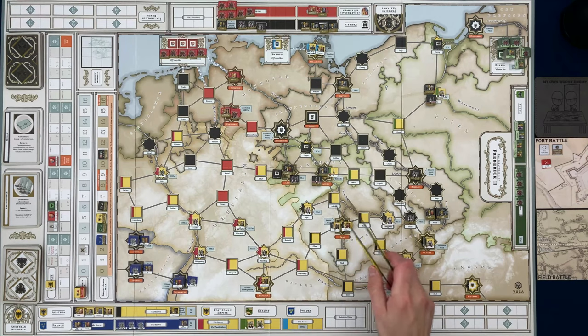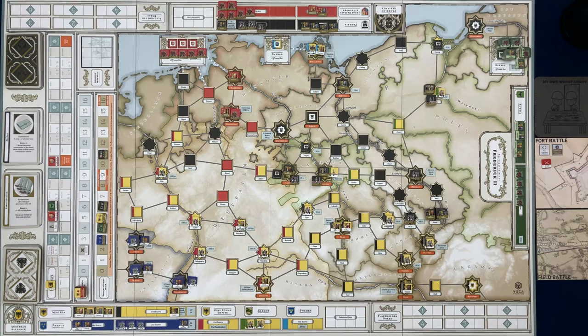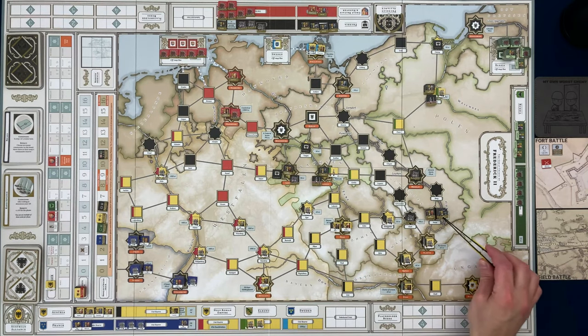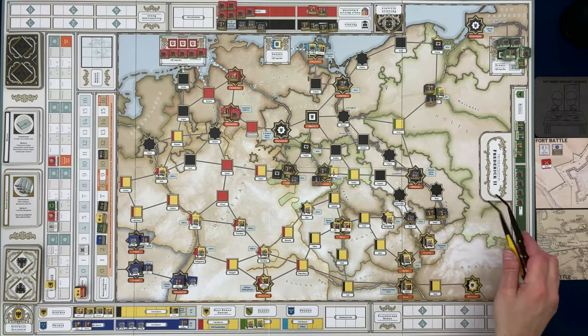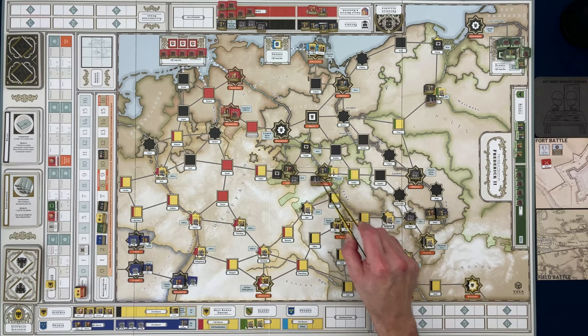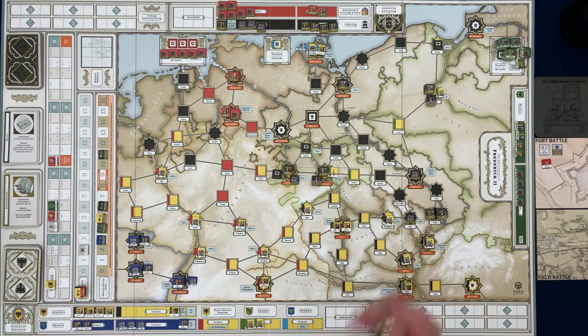No matter what happens though, it will expose them to Frederick and his stack. Basically it's boiling down to: do I want to move Brown to Dresden, or move some units to one of these Prussian areas and sweep around that way? I'm really tempted to take Brown north. The Prussians got bogged down in Dresden and they're pretty ripe for an attack with five depleted units.